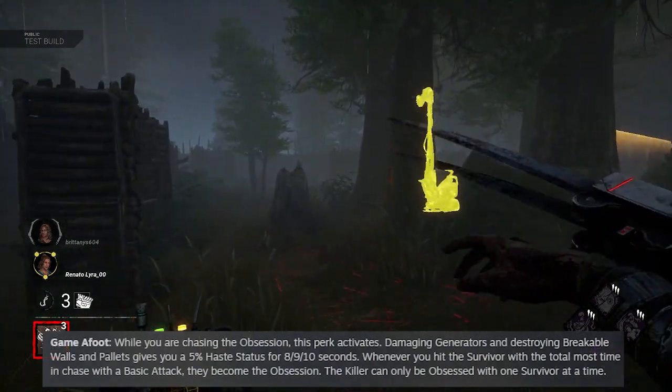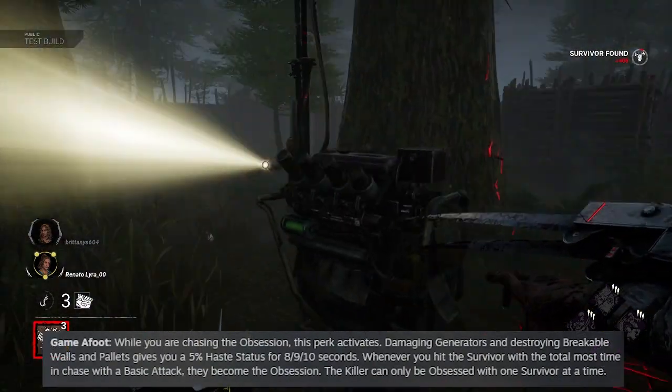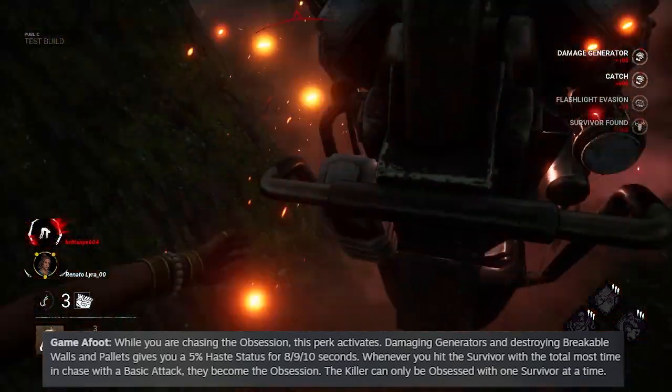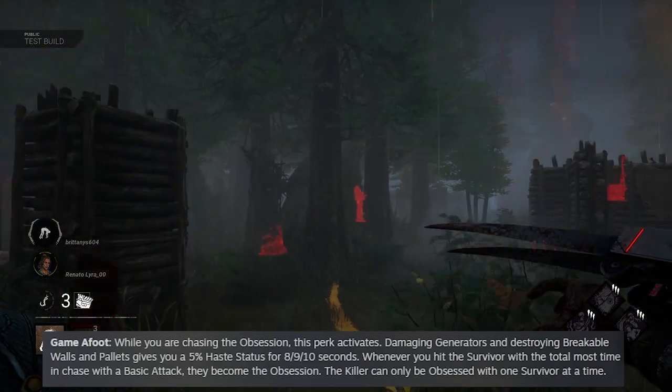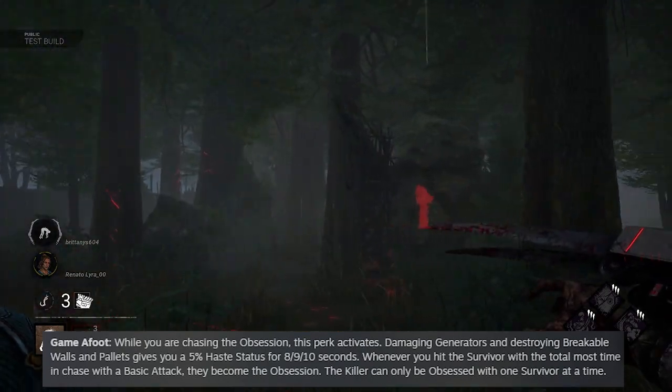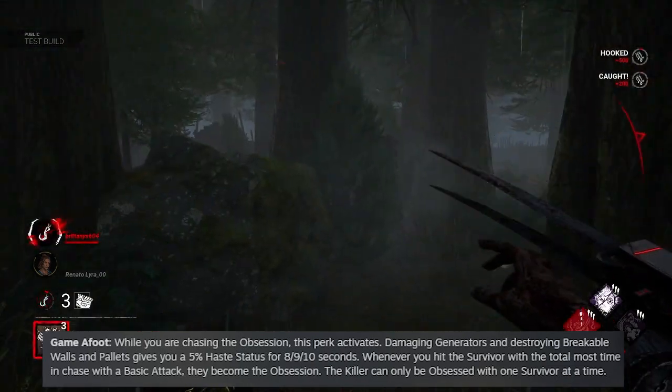Her last perk is GAME AFOOT. While you are chasing the obsession, this perk activates. Damaging generators and breaking walls or pallets gives you a 5% haste status for 10 seconds. Whenever you hit the survivor with the most total time in chase with a basic attack, they become the obsession. I think this perk has a lot of potential because it will mitigate the time you spent breaking the pallet or kicking the gen in a chase.